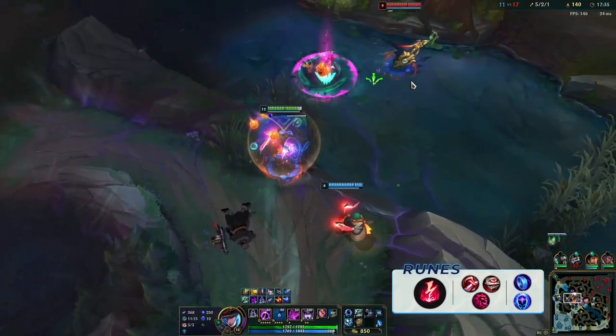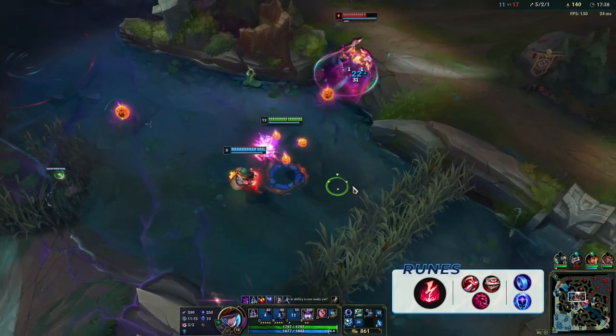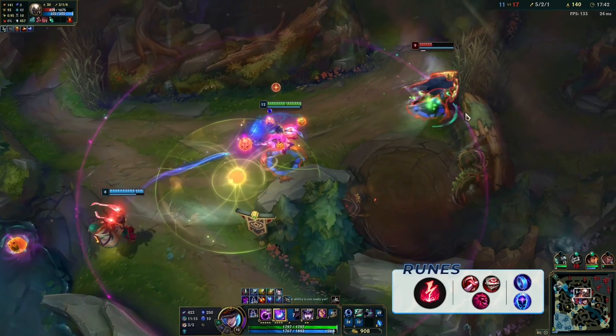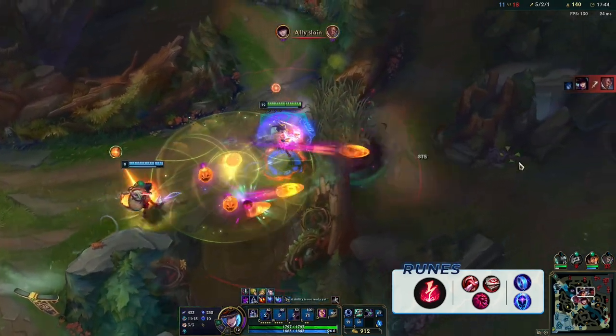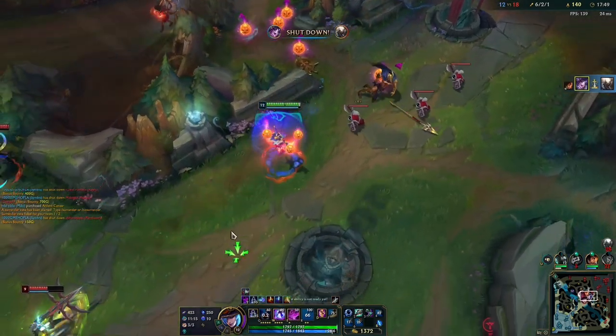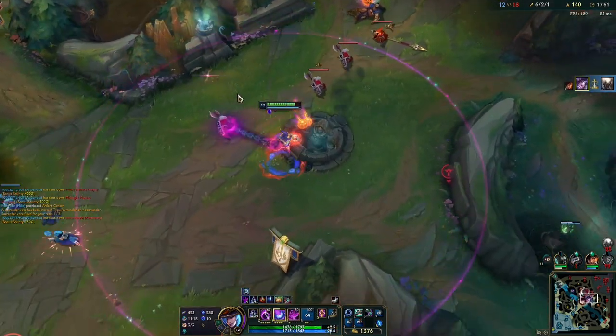Eyeball Collection: you need all the power you can get early to mid game so that you're a monster late game. Syndra is pretty decent at roaming since you can hard push waves, so try to roam as much as possible to maximize the potential of this rune. Ultimate Hunter: since Syndra has a point-and-click ultimate, you're going to want this ability to be off cooldown as much as possible, especially since it executes.